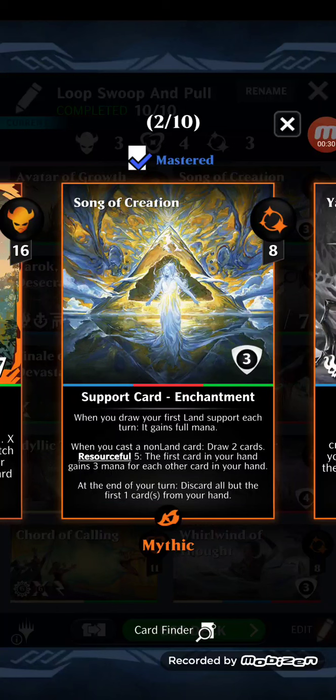Song of Creation: whenever you draw your first land support each turn, it gains full mana. When you cast a non-land card, draw two cards. Resourceful 5 — the first card in your hand gains three mana for each other card in your hand. At the end of your turn, discard all but the first card from your hand.